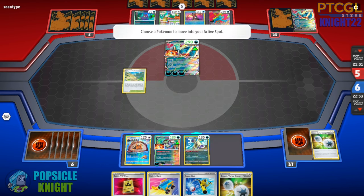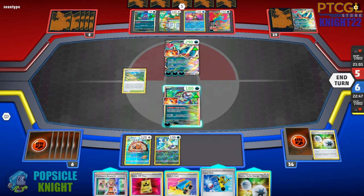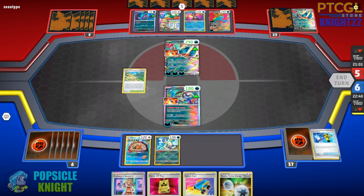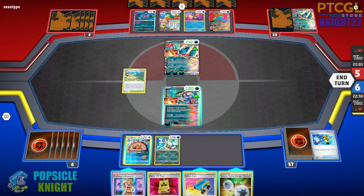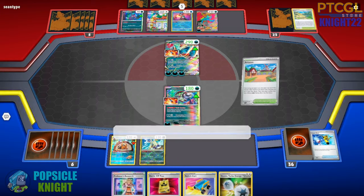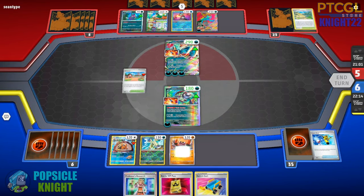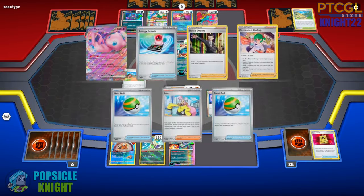For the meantime, I'm going to put this Brute Bonnet in the active. We have a Professor's Research, which is really good. I'll use Super Rod to get my Kloff back. Let me try the Barrel — maybe we can draw into a search. An Arvin — perfect! Let's go ahead and get a Kloff back in play again with Double Turbo Energy. We have a Switching Card to switch out our Brute Bonnet, and Professor's Research to draw seven. This is insane!